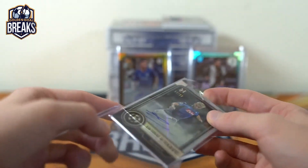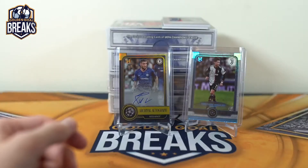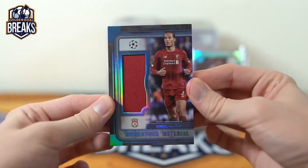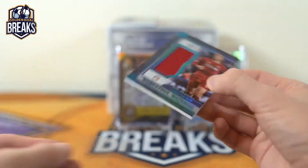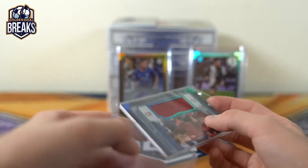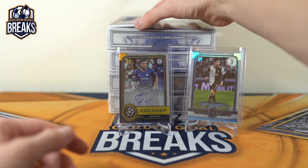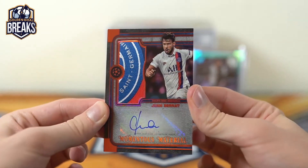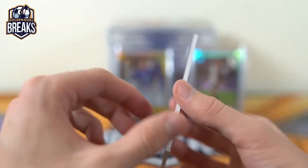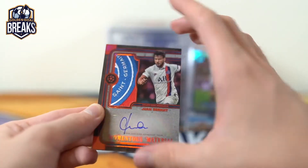Got a nasty patch auto coming up. What a patch — that's probably the sickest patch auto we've pulled to date. Nice one here — Virgil van Dijk, momentous material to 75. There you go. Nice hit here — check the patch, should be to 25 or shorter. Juan Bernat for PSG. Beautiful patch, momentous material patch autograph. 23 of 25. Sickness. Congrats Mark.